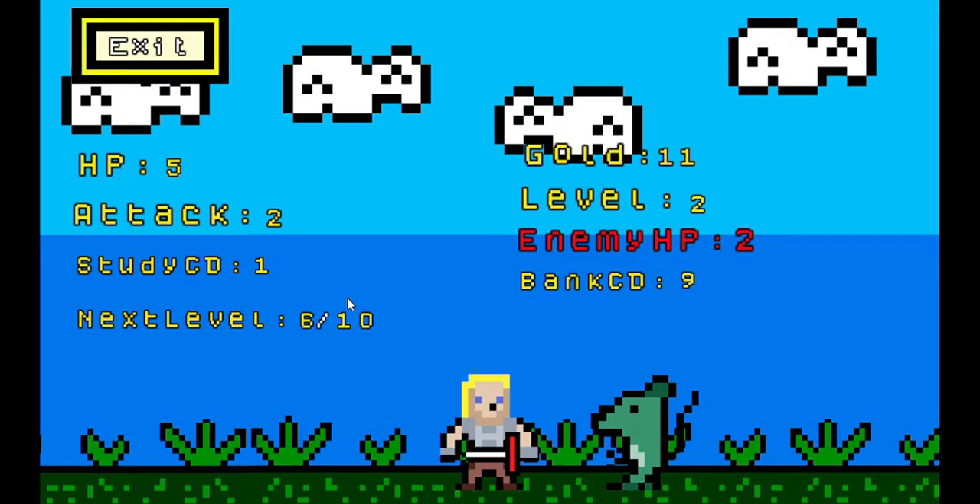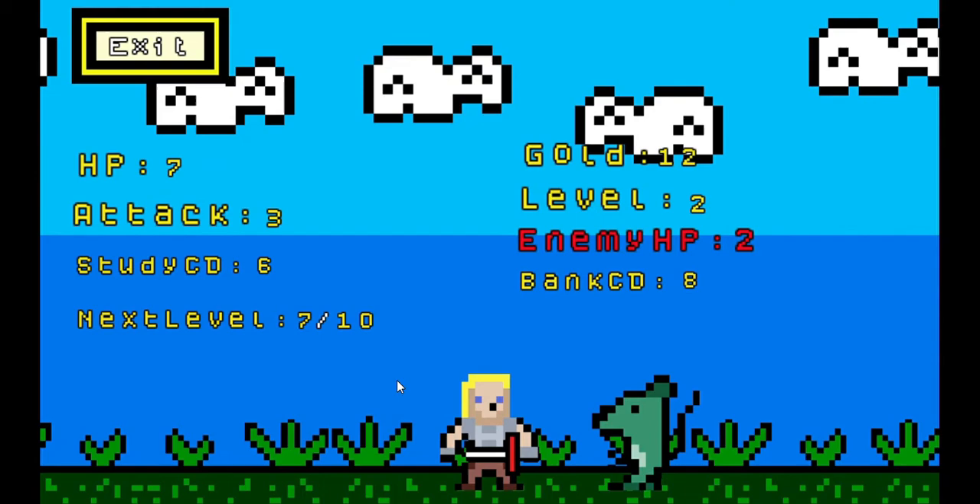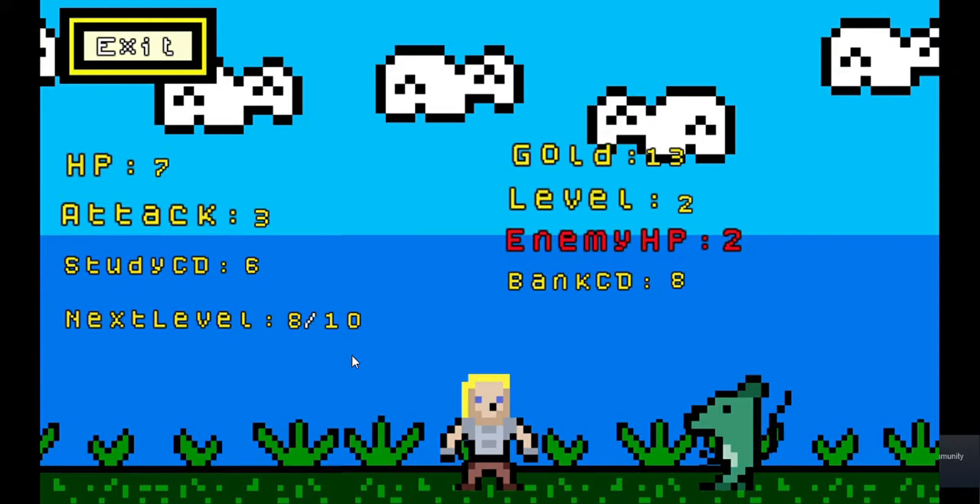These maps only give you one experience point, but I think the next area gives you three experience points per enemy — though they can also attack you so your HP will go down much faster. Every time you walk through the door your HP rejuvenates, so it's kind of like starting all over once you loop through the door again.